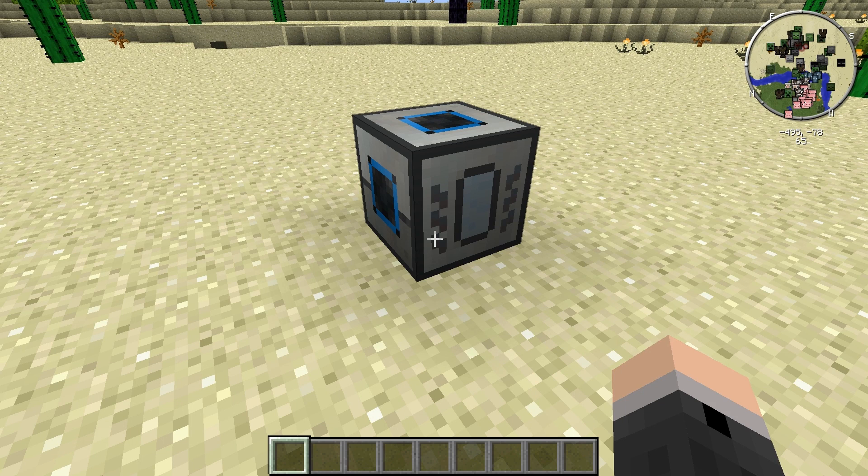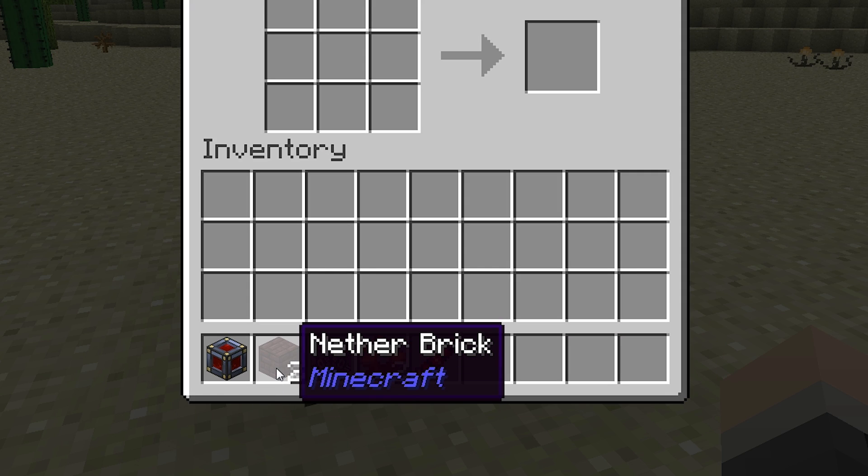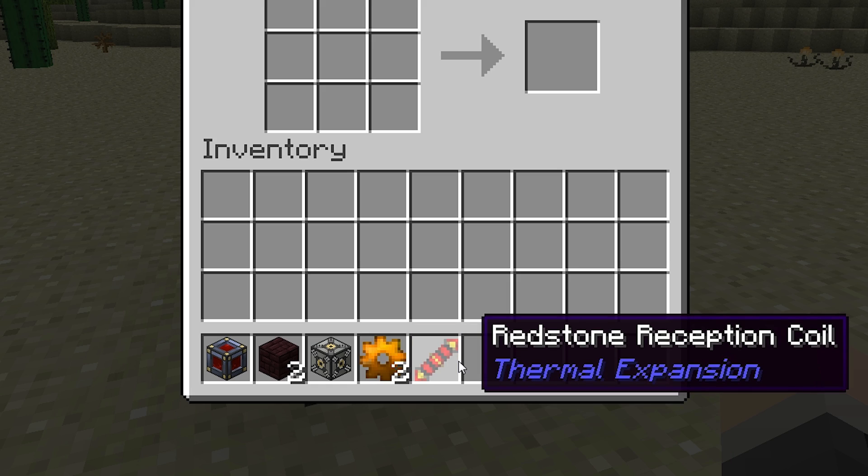The Magma Crucible is a Thermal Expansion machine that can turn items such as cobblestone and obsidian into liquid. To craft one, you need a leadstone energy cell frame, two nether bricks, a machine frame, two copper gears, and a redstone reception coil.